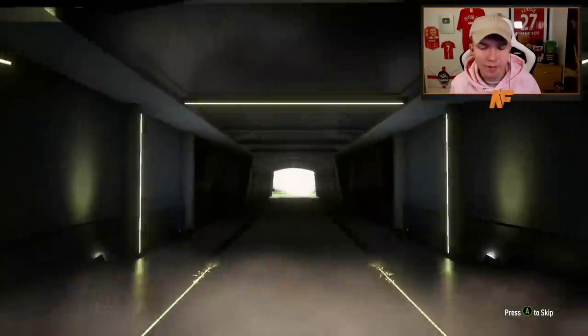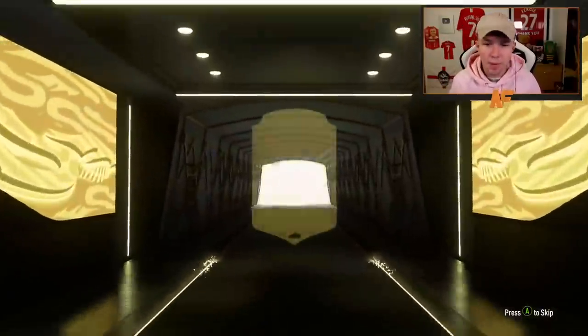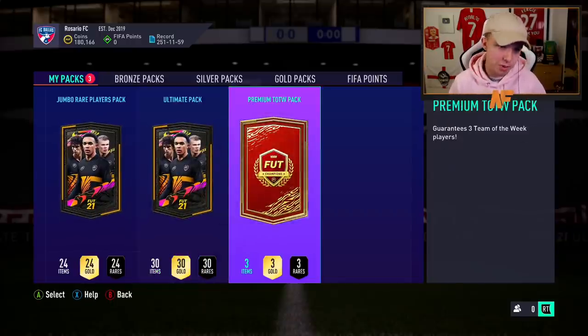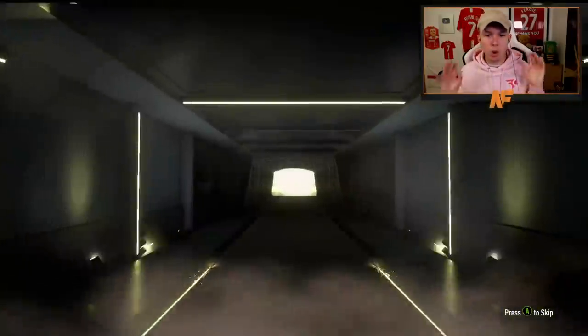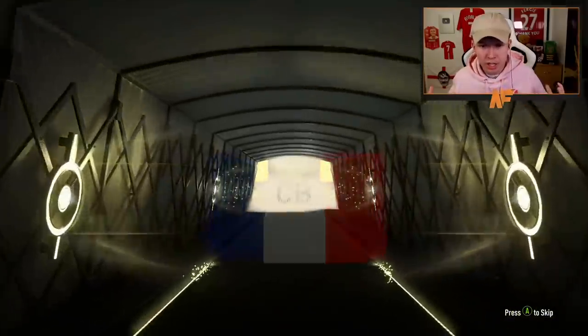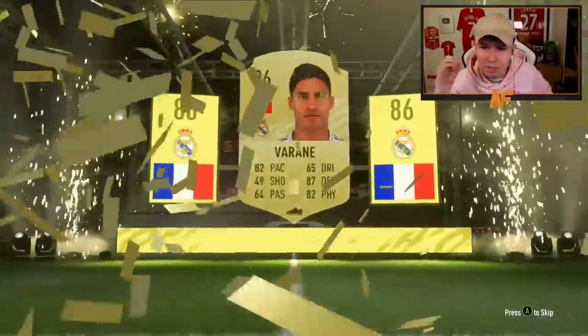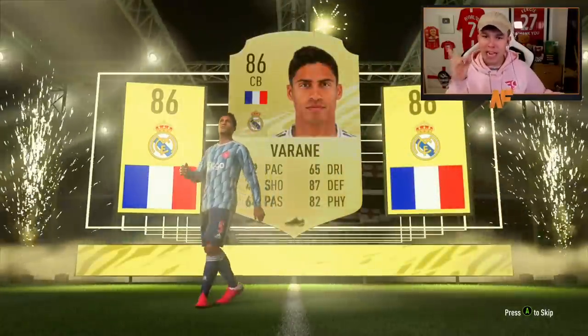Now get onto his packs - Div Rivals and FUT champs rewards. Supply him with the goods in the Mega Pack - nothing in the Mega Pack. So let's just skip that and get onto the next pack. Now the big boy packs - he's got a tradable 100k pack and also a tradable Team of the Week pack. 100k pack up first. It's a walkout for Chris! Come on - French, centre back, Varane please - it's the Rafa Varane! Oh my God, this is like deja vu - in the 100k pack he gets himself Rafa Varane. That is 300k made there.